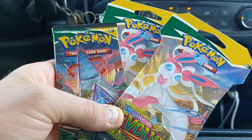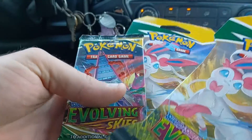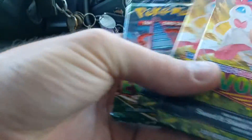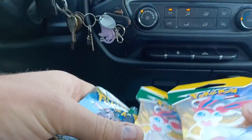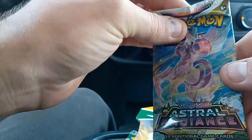Hey guys, Riley Spanish here. In this video, I'll be opening a couple packs of Evolving Skies. I just went into Target and they had two of the sleeved boosters, and then I bought one pencil case. So there's also going to be an Astral Radiance pack in the mix, and then the three Evolving Skies booster packs.